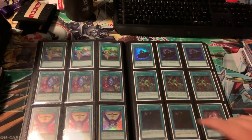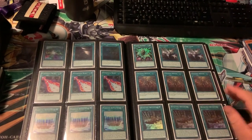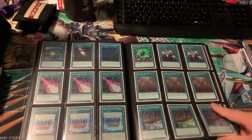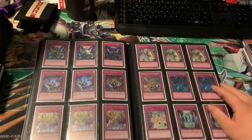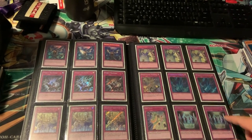Got some more ultra rares, some Called by the Grave, some more Sky Striker cards. Got Signet, Kodak over there. Got the magnet reverses, ulti Warning — not first edition unfortunately. Even these Artifact Sanctums and Artifact Sanctum Permanences strikes.